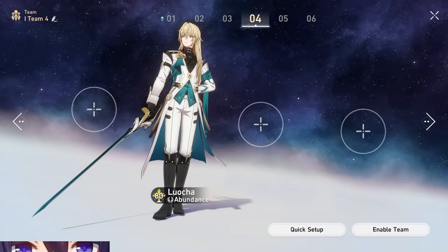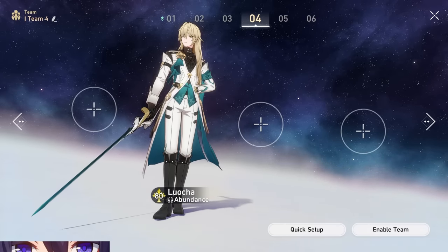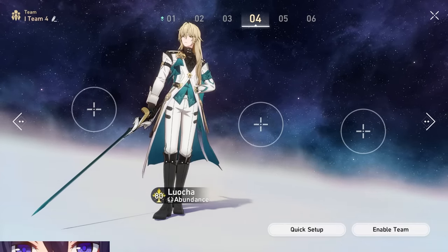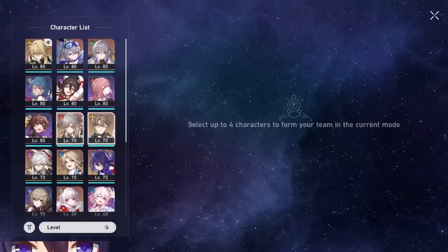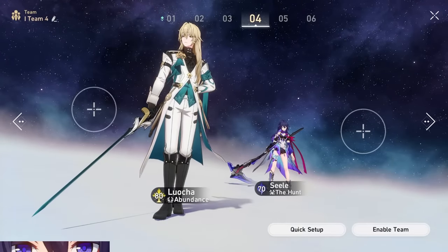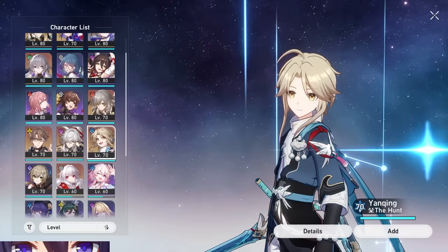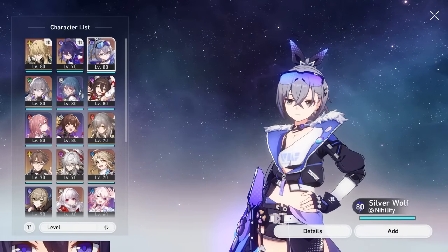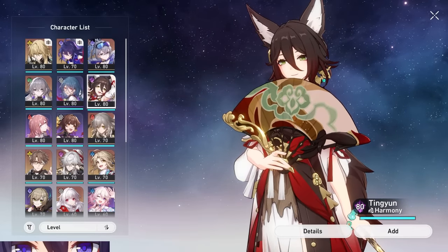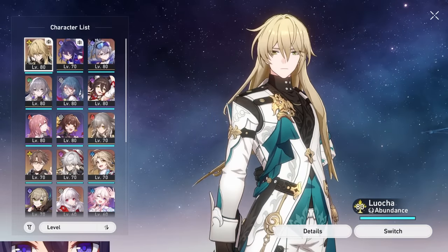I ended up redoing this entire team section. Initially I was just saying throw Locha anywhere and it doesn't really matter because he's going to get a lot of value — he's a healer, he has auto heals, a dispel on enemies, and a lot going for him. But there's one thing in particular: his ability to auto heal your team effectively whenever teammates are attacking. Because his field is based off his turns, if you get three attacks in before Locha's second turn, you get three heals instead of two. Playing characters that are extremely fast means he's healing more without any extra effort.